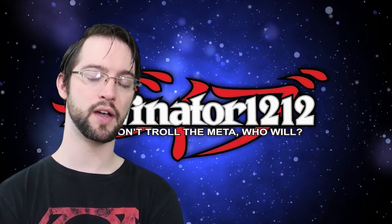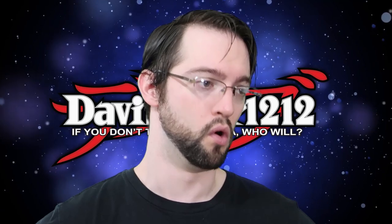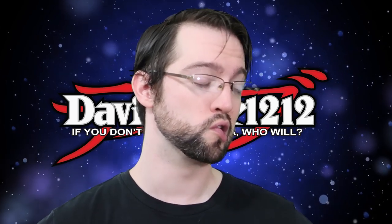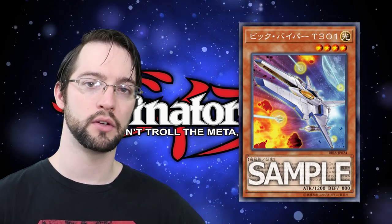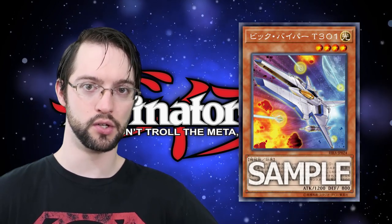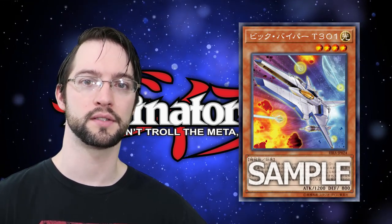Number 5 is Vic Viper T301. It's a spaceship — pew pew pew! It's one of those Gradius cards. The name sounds like an 80's action hero. What does it do? Level 4 light machine with 1200 attack and 800 defense. When there's a battle involving one of your face-up monsters and an opponent's monster, you can special summon this thing from your hand or graveyard, but banish it when it leaves the field. While it is face-up on the field, all other light machine monsters gain 1200 attack. Weirdly late, lackluster legacy support for a deck that no one cared about.